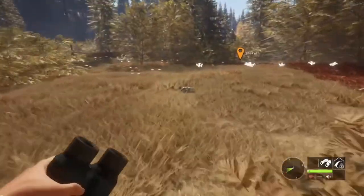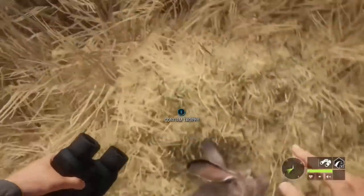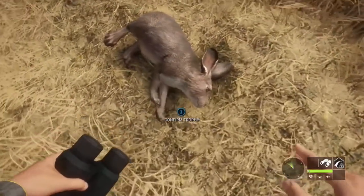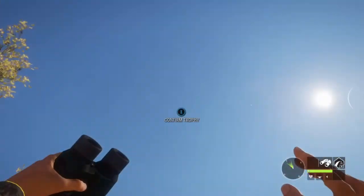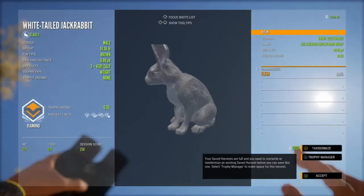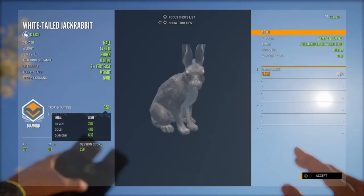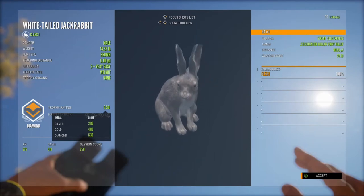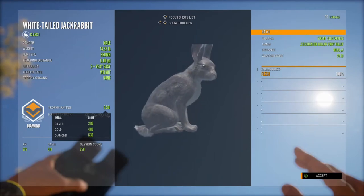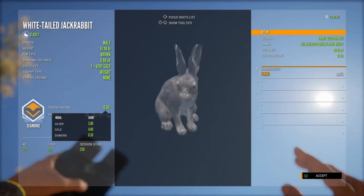There he is — flying right there. Little sack of meat and bones, but it looks pretty nice. Let's pick him up and see what he scored. He was a diamond, 6.5. I don't know what the max score for these guys is, but that's a pretty good one — not bad, first diamond with the .22.